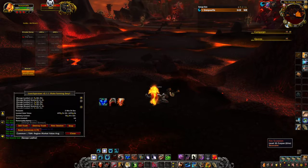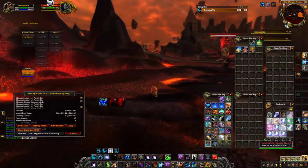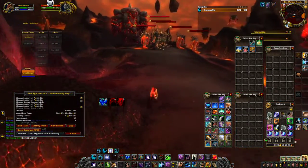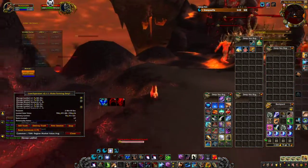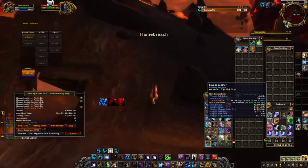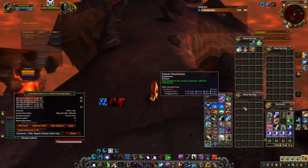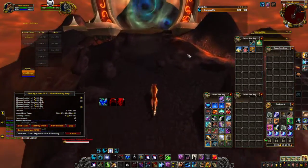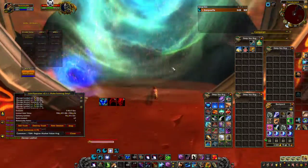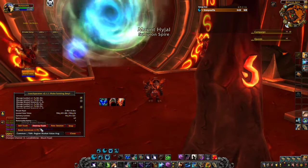I'm just gonna do it a couple of times and show you the rundown, because it's really not bad — this is an excellent farm. Something to keep in consideration: savage leather is selling for about four gold apiece on my server, looks like about seven gold on most servers, and there are 11,000 of them getting sold every day. That should tell you right off the bat that this farm is worth doing.